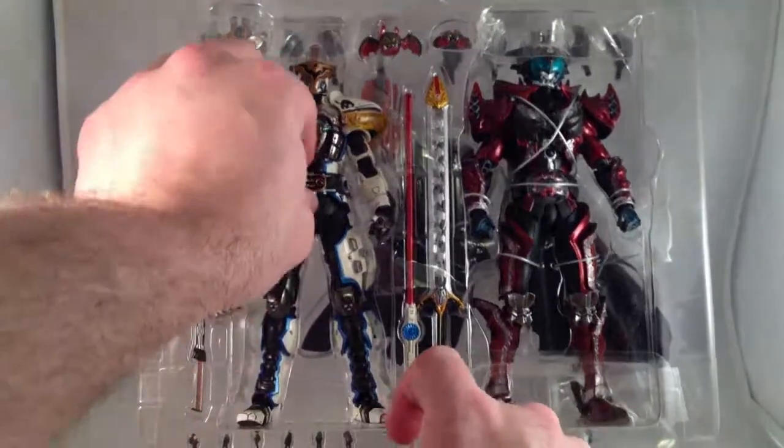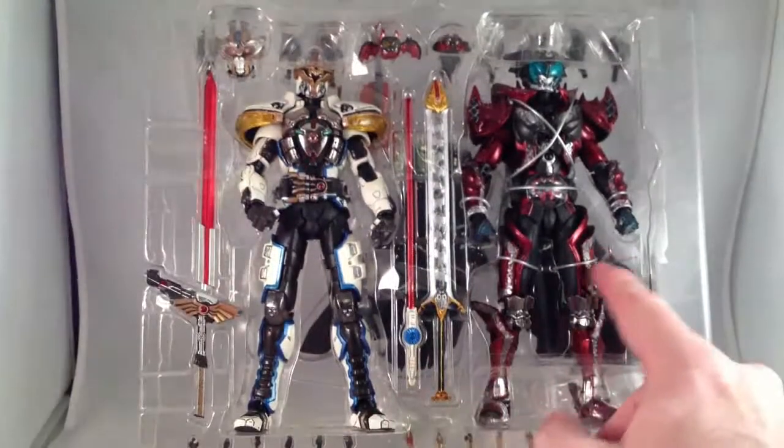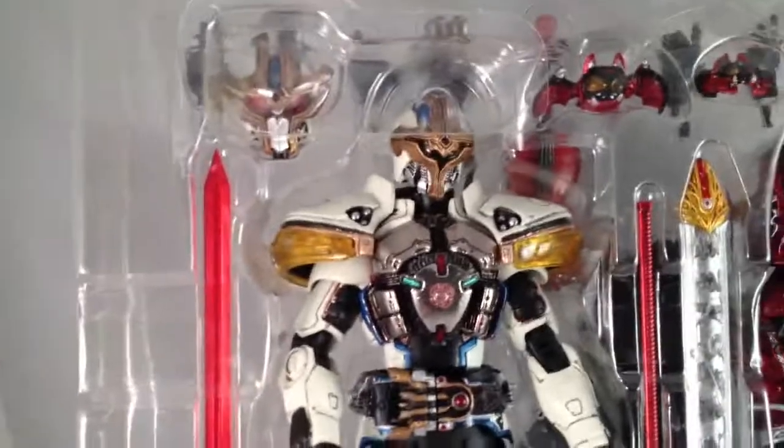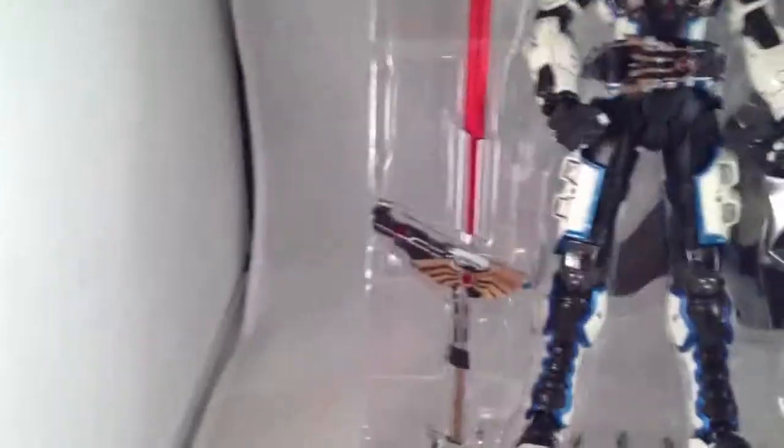Ixa, as you can see, has been removed — he's free-floating there — but Dark Kiva hasn't even been removed. So it comes with Ixa and his pretty cool gun-sword thingy, which I always really liked. Look at how pretty it is.